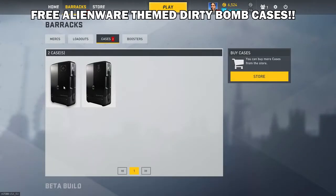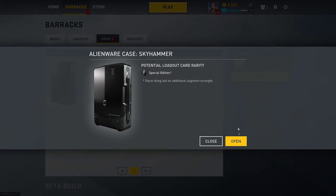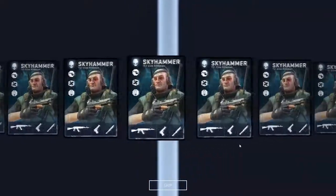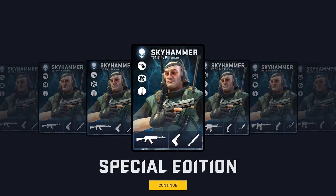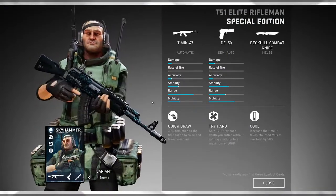Today Alienware is giving out a key per Steam account that will yield two different Alienware case themed Skyhammer or Aura loadouts. Between each mercenary, there are only two different loadouts you can get. Unfortunately I didn't get a very good Skyhammer loadout, but the cool thing is that the skins on the guns will have this cool little hexagon Alienware type theme.